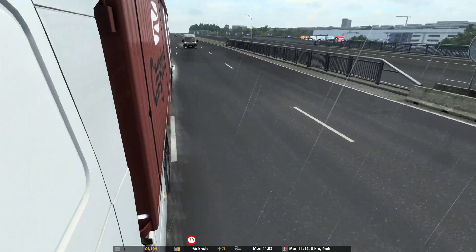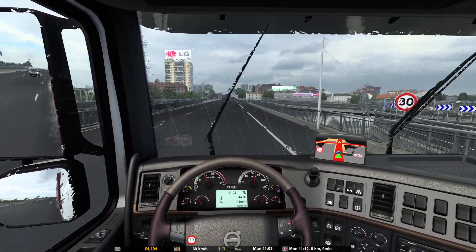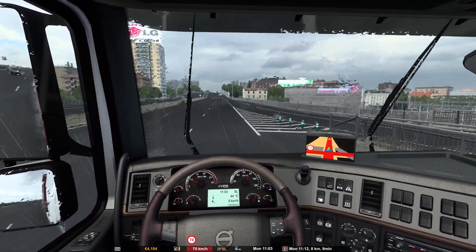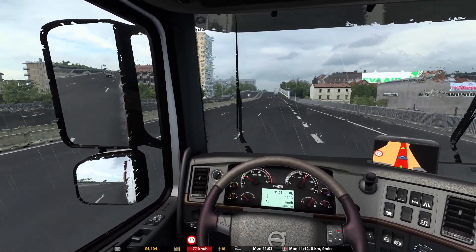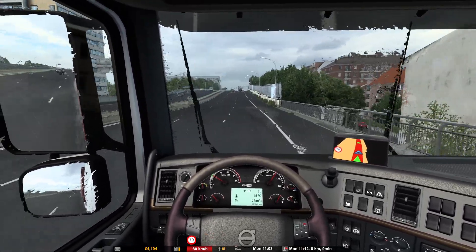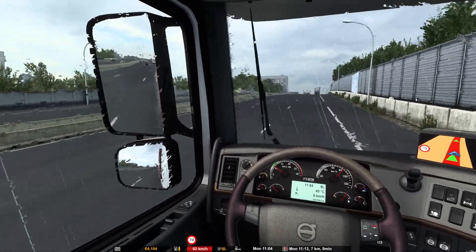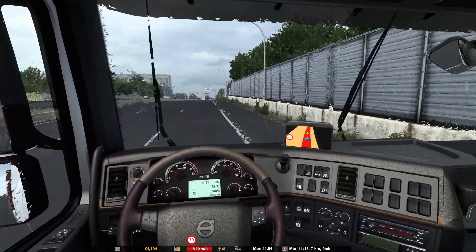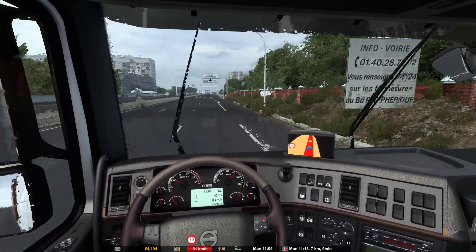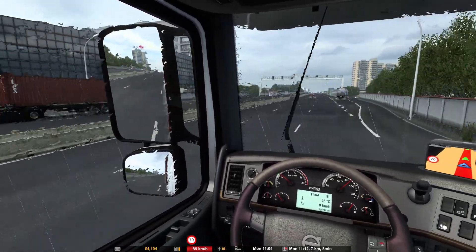Have you got your fog lights on? That's something that really grates with me — fog lights when it's raining. Because when they're coming towards you and there's surface water, if a normal car's coming towards you, you can see the headlights four times, but fog lights eight times. So annoying. You're not driving a rally car, you're driving a van. But you're an NPC, so we'll let you off.